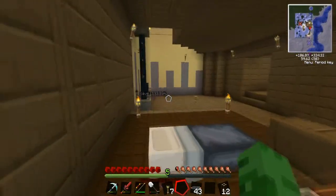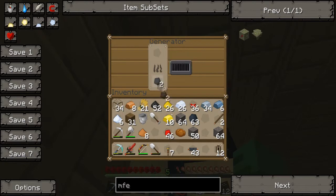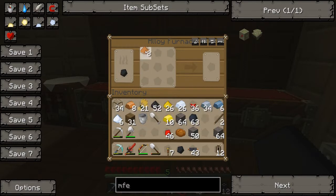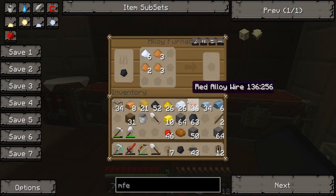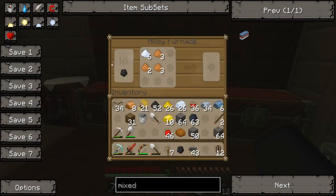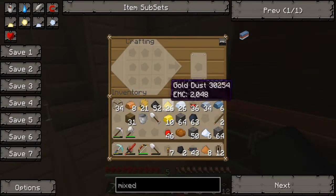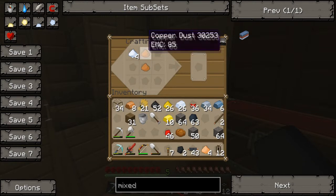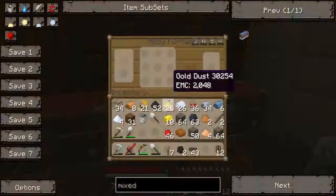Where's my coal? I didn't use it all — okay, not yet. Hopefully one should be enough. Mixed, right... bronze dust. How do you get bronze dust? Oh, you just craft it — that's a lot easier then. There we go, I'll take it. Bronze dust, and you just smelt it, I think.